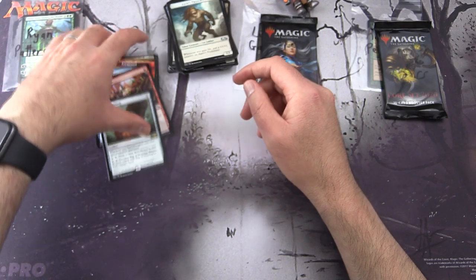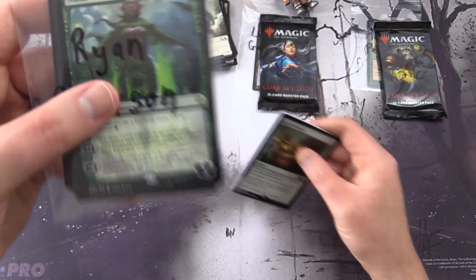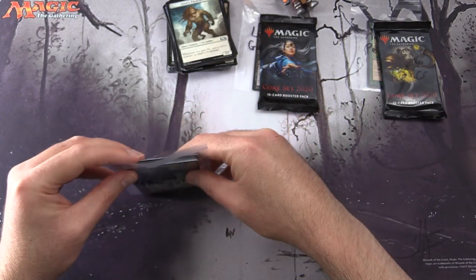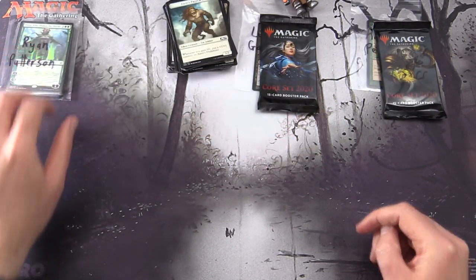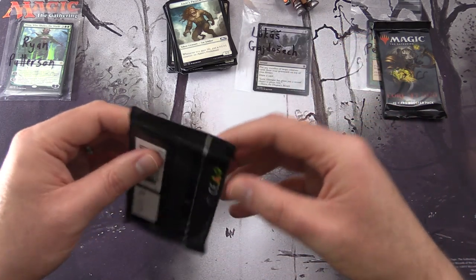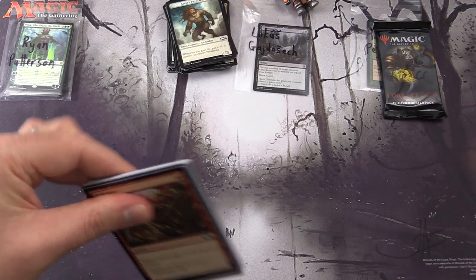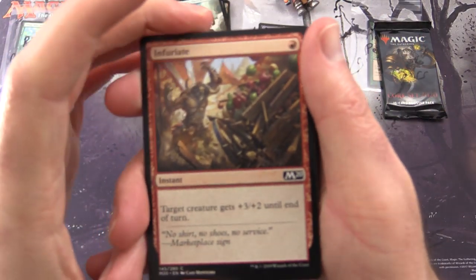So there we are, Ryan - thank you for being a patron. As you can see, he already did rather well this month - I think that was the snap pack pull. Next up we have Lukas Gajasek - thank you for being a patron, sir. We'll dig in here for your pack of Core Set 2020.